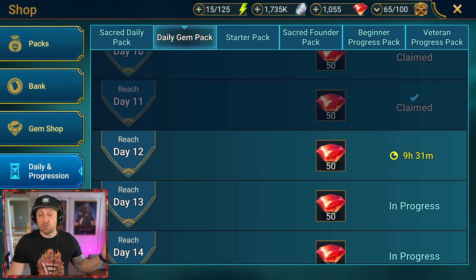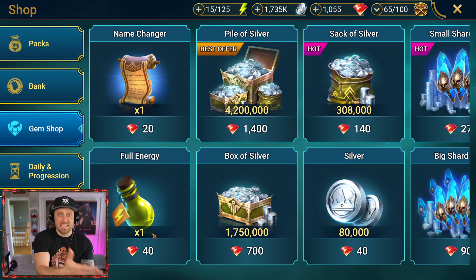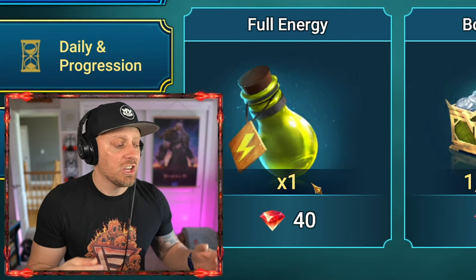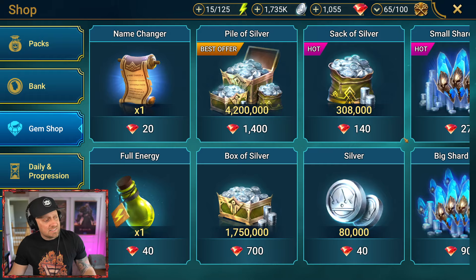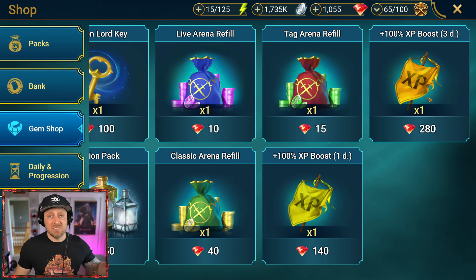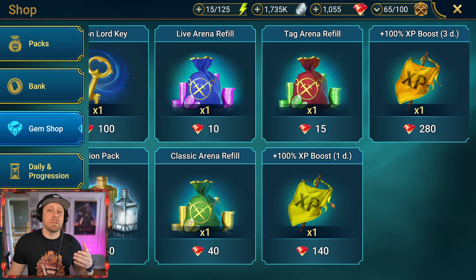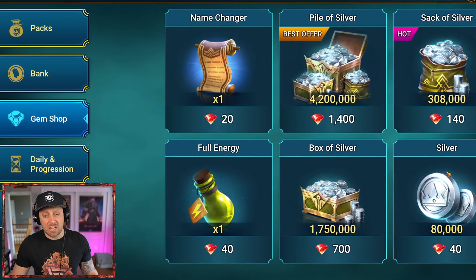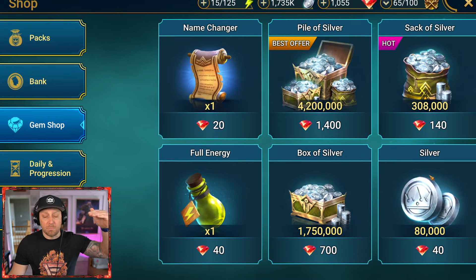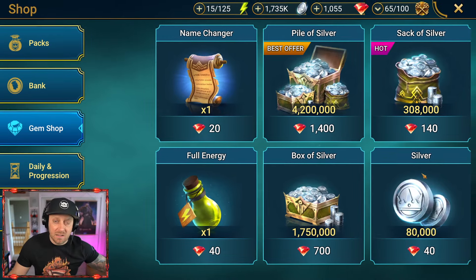What can you buy with gems that's going to be so much value to you? It's very simple: Energy. Energy allows you to play when you need to play, to participate in events that give you mass rewards. When you want massive rewards, you need the energy to make sure you can do it. I've dabbled with the idea of a 2x XP boost, but I've never purchased them because you can farm these yourself, and a lot of people already have months worth on their account. But really the best value for your gems is buying energy so you can participate in tournaments and events, get more rewards, progress your account, get free champions, get fusions, and win in Raid.